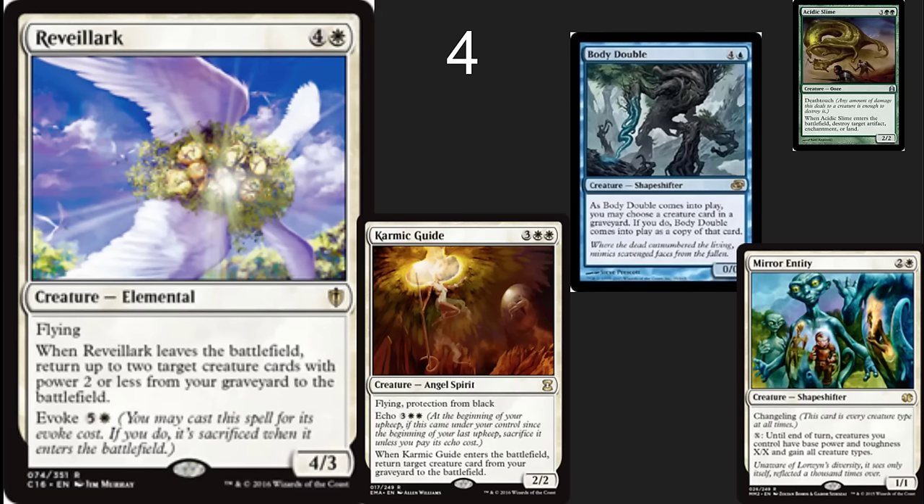The number 4 spot: I've got Reveillark. This is one that's super powerful and broken, and I see people do crazy combo things with Reveillark — Karmic Guide, Body Double, Mirror Entity, Acidic Slime — get rid of all of your opponents' stuff. It's just super, super powerful because it's a 'when it goes to graveyard' ability. The Mirror Entity lets you kill off all your stuff. Just crazy.